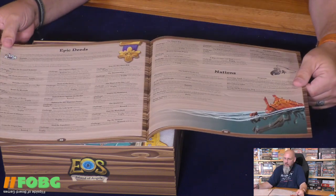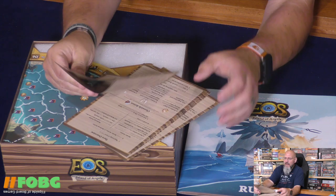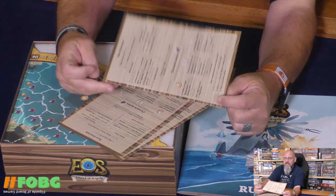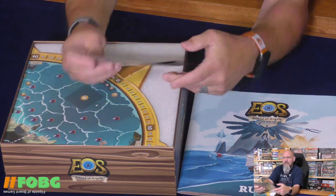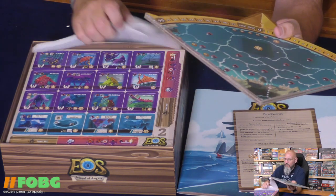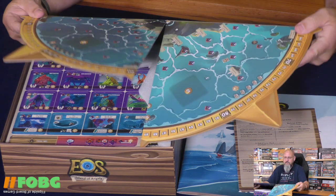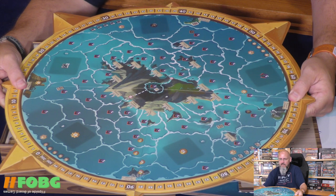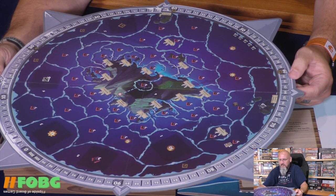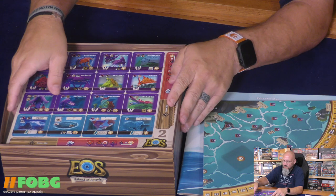We have a turn overview and action symbols - this is kind of a player aid, but it's almost like a player pamphlet aid. Then we have what looks like the board, which has a little styrofoam holder in there. Oh, it's double-sided - I like that! So you have one side that looks like this and then another side that looks like that - maybe daytime and nighttime or something to that effect. I like the way this is looking so far.